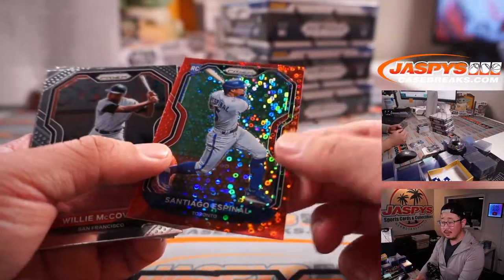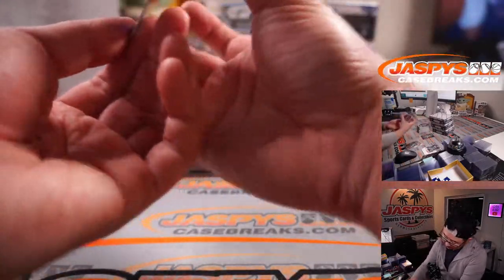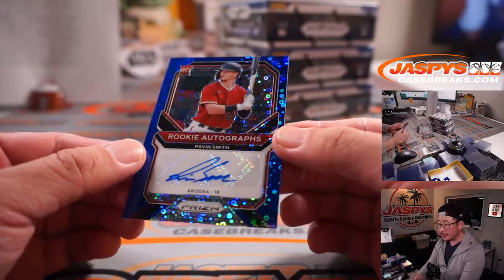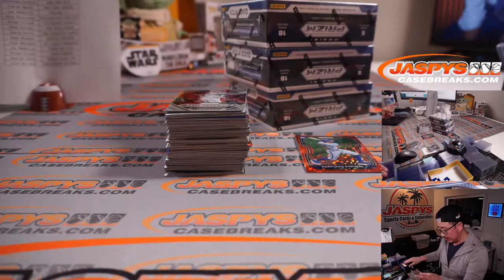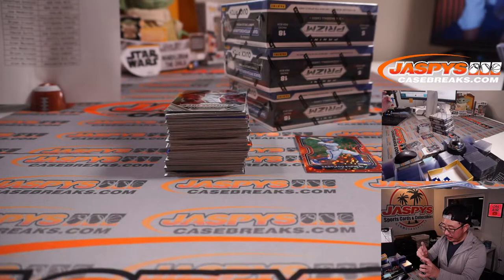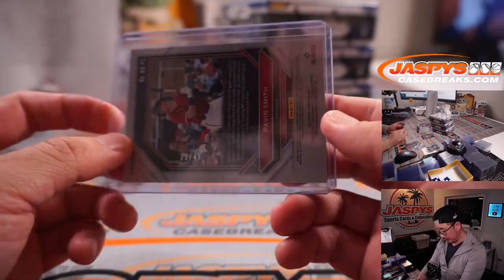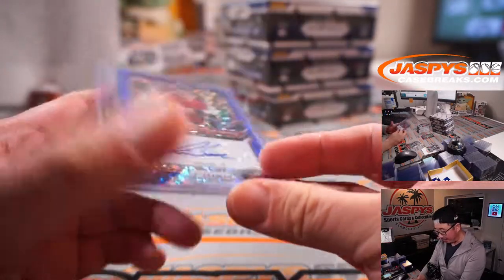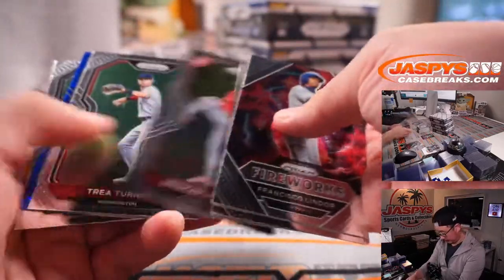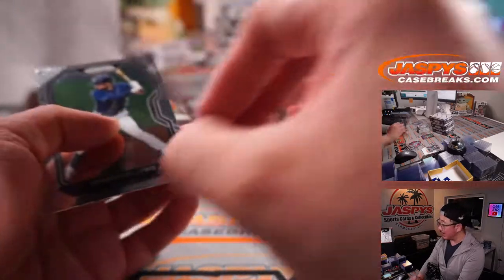So these donut circles are what makes Quick Pitch unique. And we've got a rookie autograph — blue Pavin Smith, Kyle Harper with the Diamondbacks. One of their up-and-coming prospects, youngsters on that team. 29 out of 49, that is. There's Johan Oviedo, 169 out of 199.